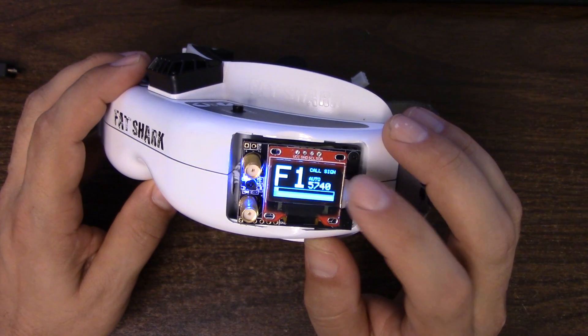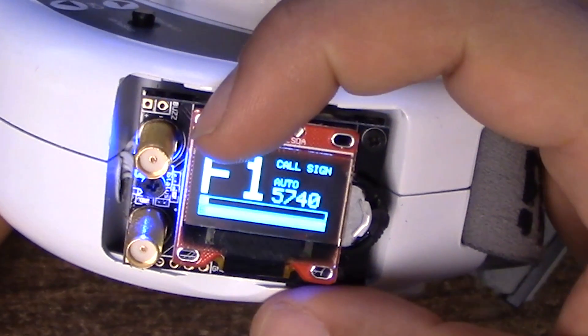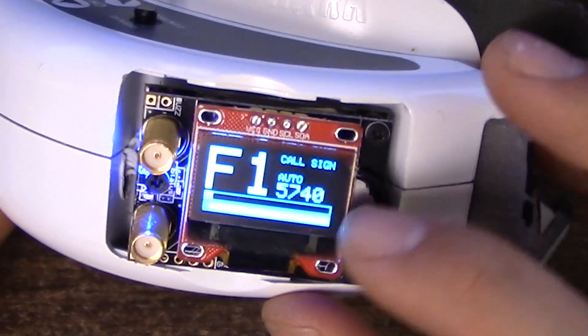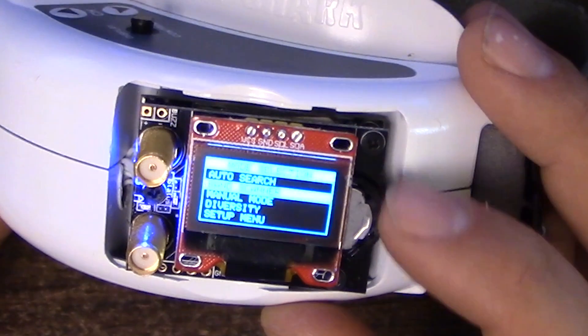You can see here the default screensaver: the module shows you the channel you're on, the call sign, and which antenna is currently active. You can watch it switch back and forth between the antennas as you go. If we go into the menu we can see the available options.